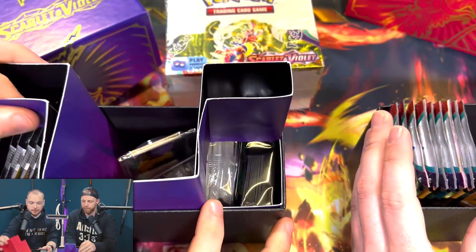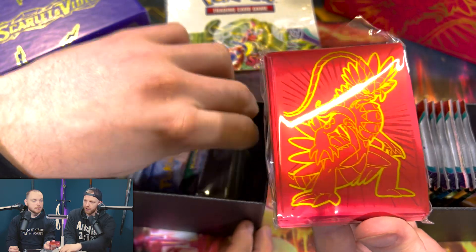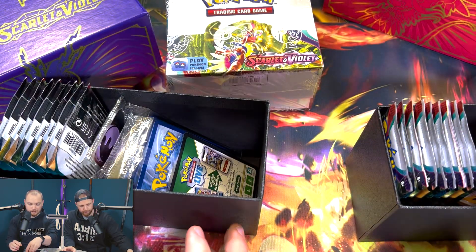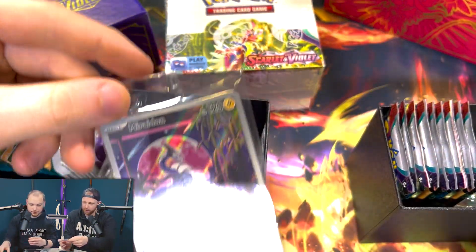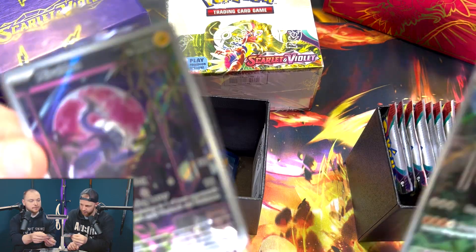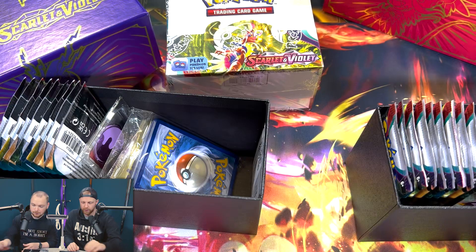Let's get into the usual stuff. We've got our nice sleeves ready. And all the usual stuff — dividers, promo cards. I forgot about the promo card. Very nice. There's mine. Love it. Good start — we've pulled our promos.